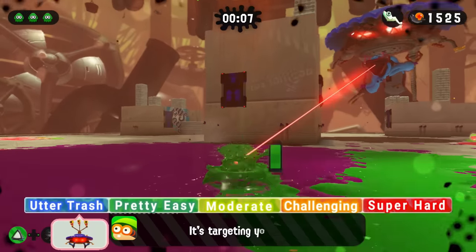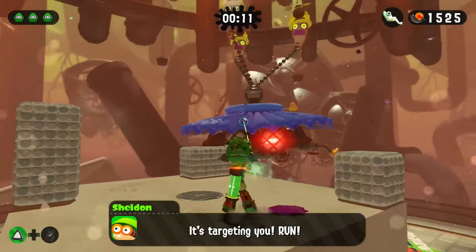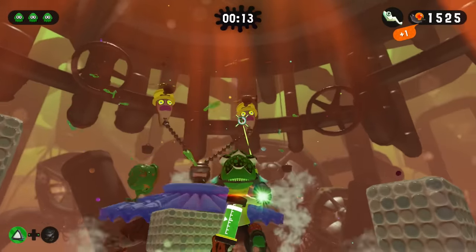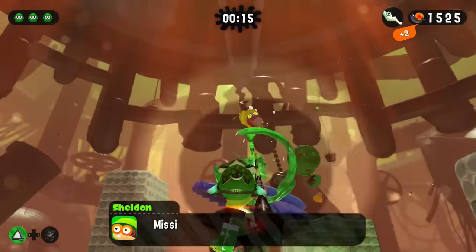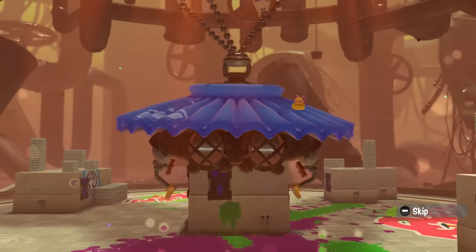The Octo Shower is also incredibly easy when fighting it with a Splat Charger, which is the weapon you are forced to use when facing this boss for the first time. You can damage this boss by shooting the Octocopters carrying it and then popping the weak point that gets revealed. Granted, the Octocopters do grow in number and speed throughout the fight, but with a steady aim, you can defeat them quite easily.